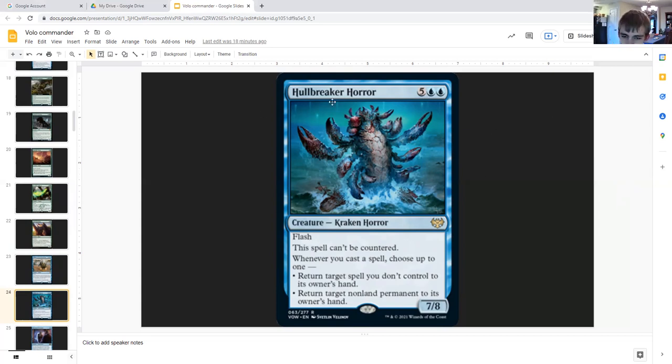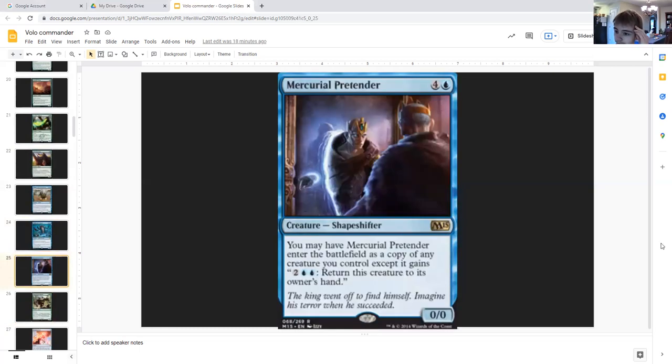Hullbreaker Horror: five generic double blue, creature kraken horror, seven eight, flash. This spell can't be countered. Whenever you cast a spell, choose up to one: return target spell you don't control to its owner's hand, or return target permanent you control to its owner's hand — meaning you can send your own creatures or creature tokens back to your hand. And you can keep doing that over and over again, which is still broken.